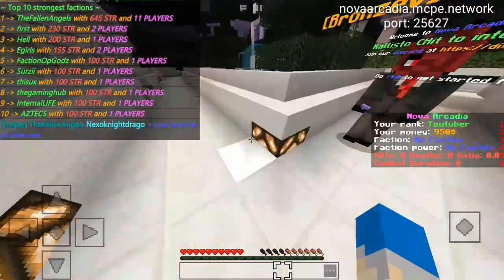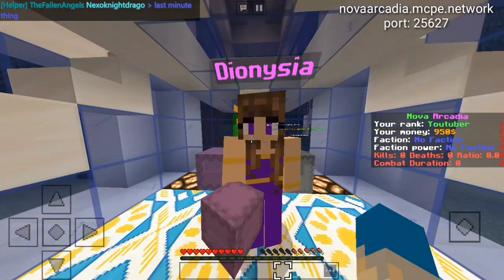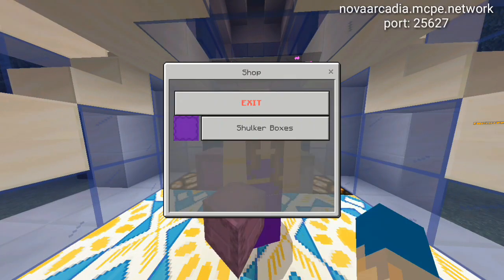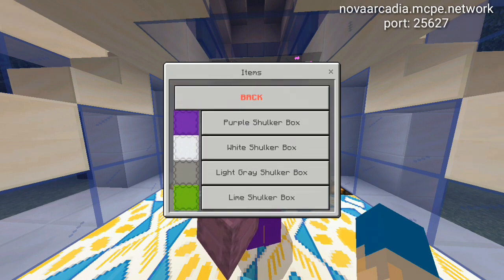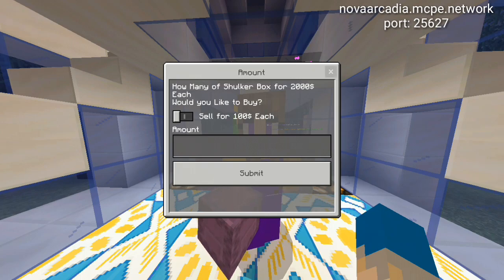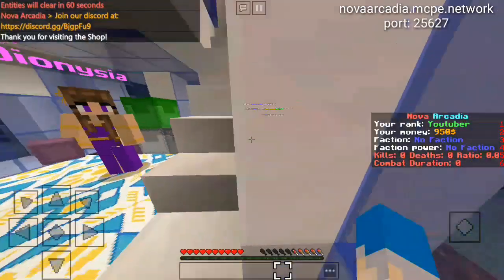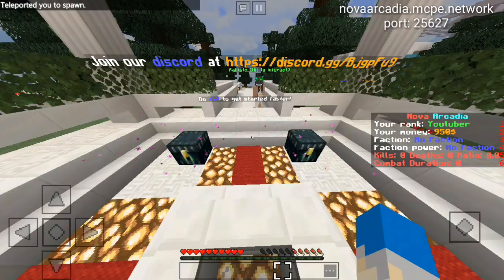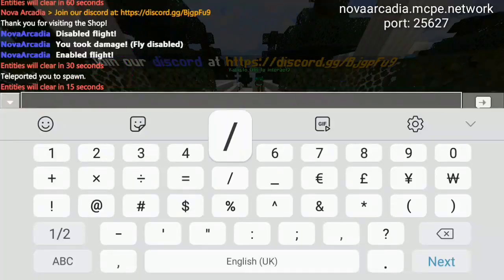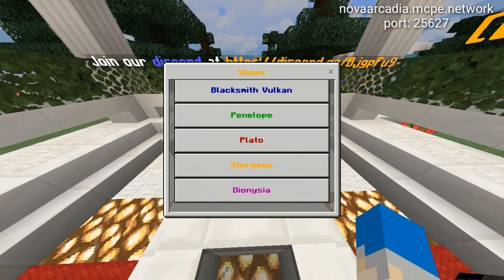Checking slash f top shows the top factions — Fallen Angels is number one and I'm going to be joining them, so come challenge me on the server. One cool feature is shoko boxes: you can choose from four colors and they give extra storage, which is pretty useful.